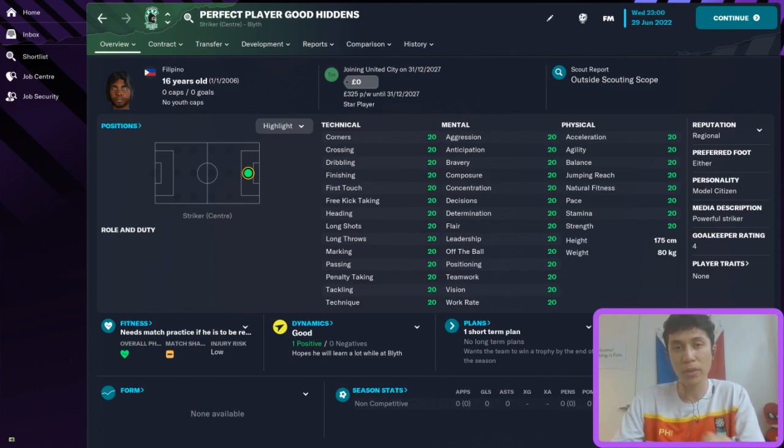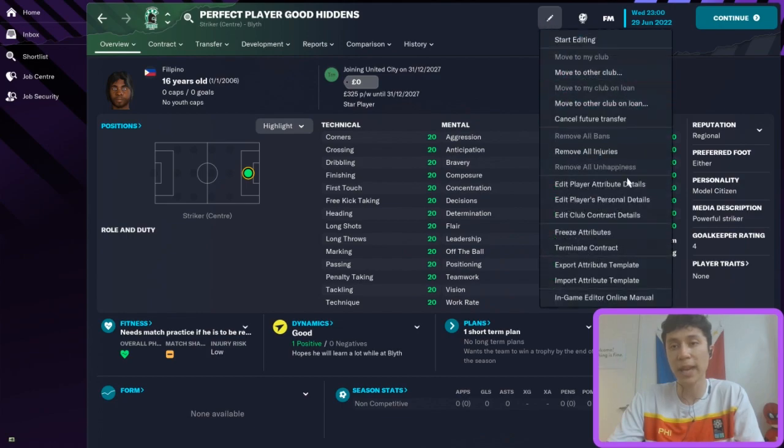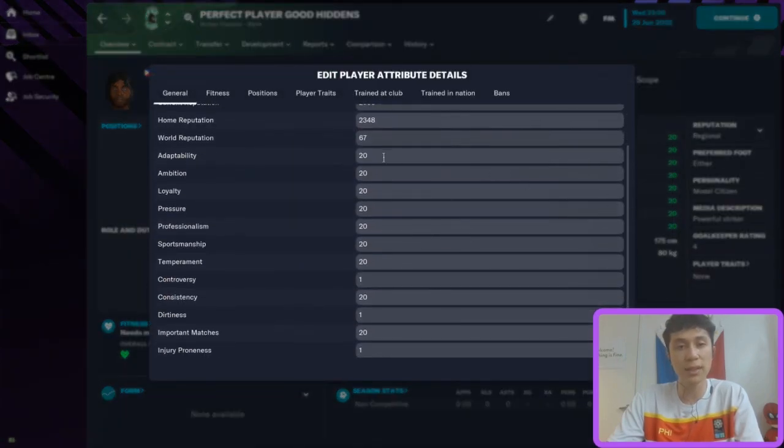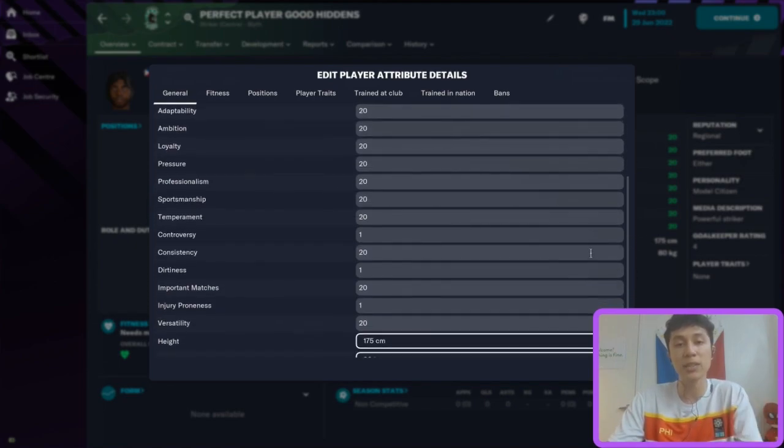This is our perfect player with good hidden attributes. We've made him a striker, 16 years old, Filipino. We've given him all 20s for all of his attributes. His hidden attributes are also all 20s for the positive ones — adaptability, ambition, professionalism, temperament, etc. And he has ones for the bad things, so he's uncontroversial, not a dirty player, and he shouldn't ever really get injury prone.